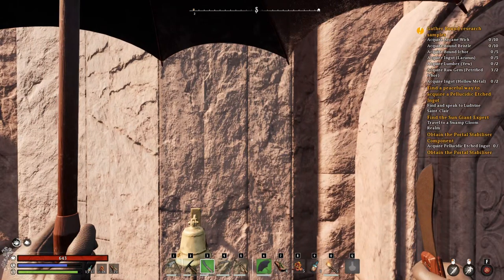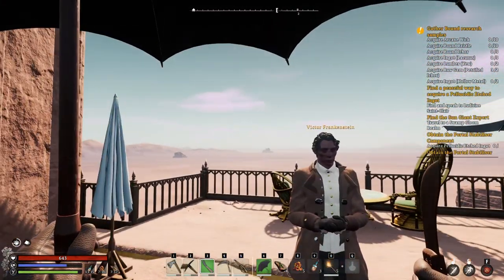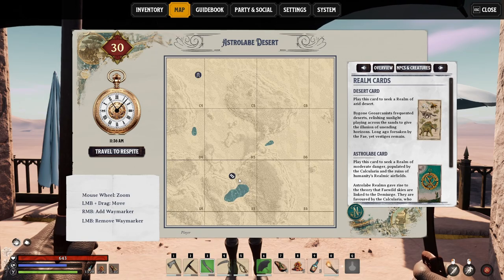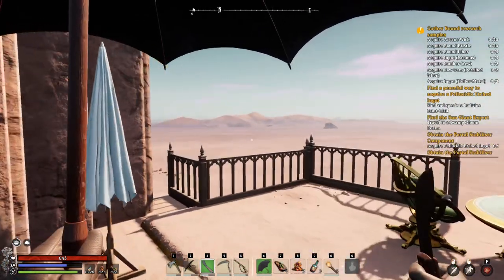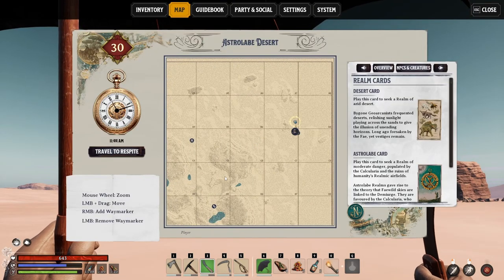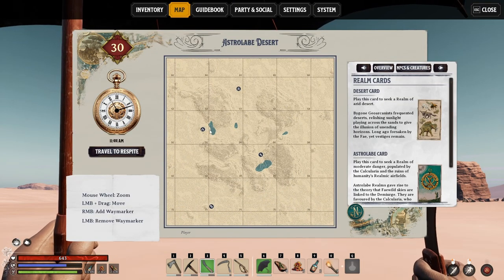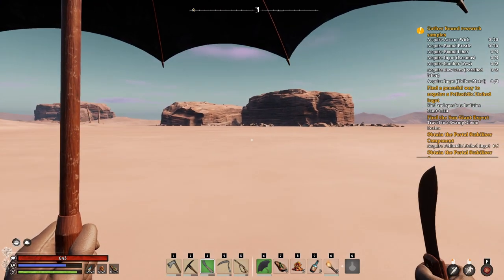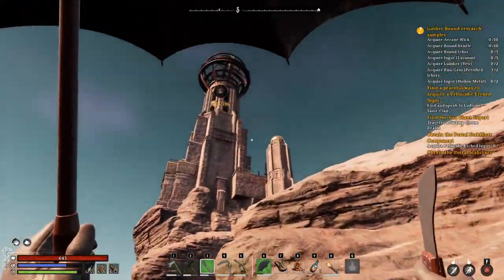Oh boy, we need these items. Actually, I could buy from the trader, I think. And technically I could go back home as well and re-enter the portal. Because I already have the materials at home base. So I'm gonna do that and I'll come back here. A few moments later.